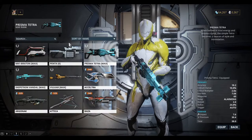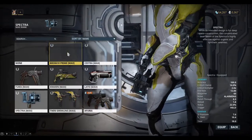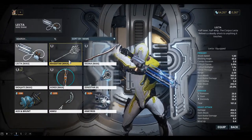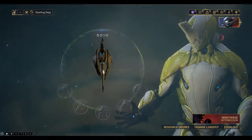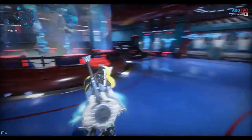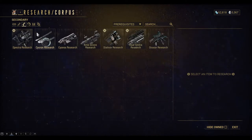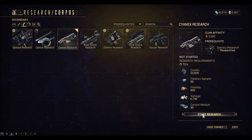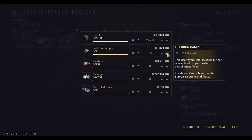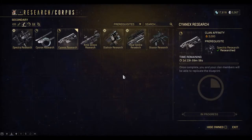Now let's swap out some of these. The Penta - this is an odd weapon, it's like a grenade launcher. And we can get the Xenistar. Now we have to get another secondary because the Spectra is maxed out. Let's see what secondaries we have - the Psychron and the Cyanix. I'll just kick those off researching - they're not quite ready yet. Get those guys researching. So those two are researching.